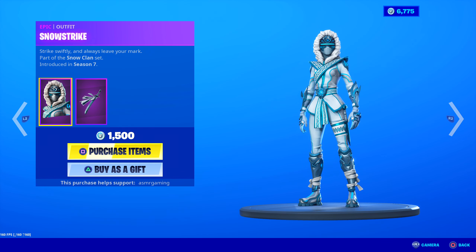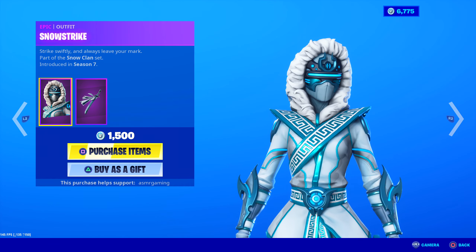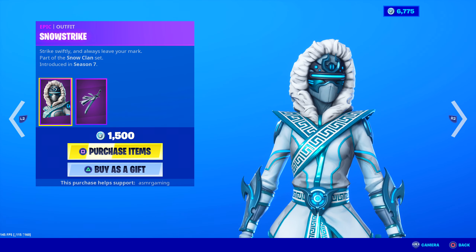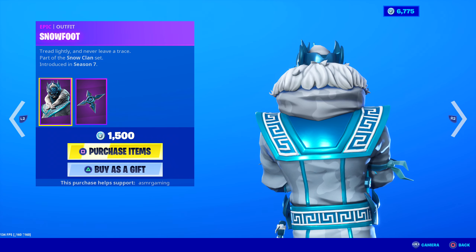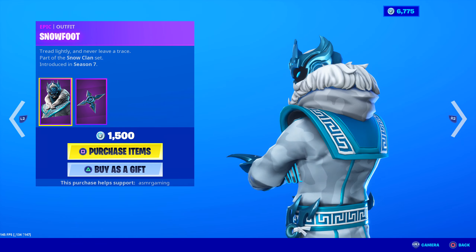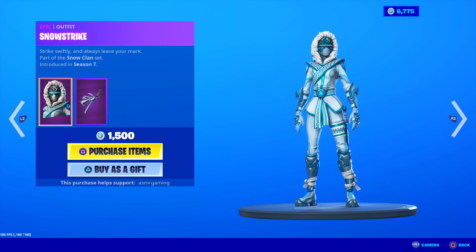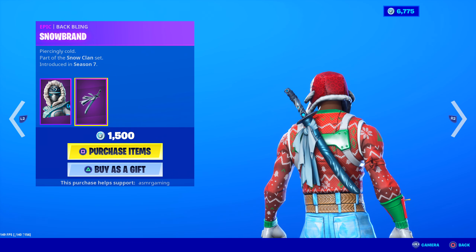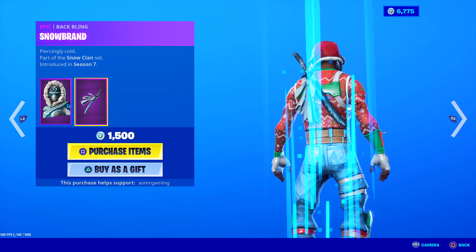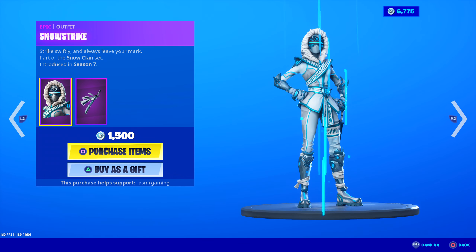Here is the Snow Strike - she appears every once in a while on the item shop, so she's back. Strikes swiftly and always leave your mark, part of the Snow Clan set. Very nice. These skins are like really cool - very white, and then there's like this aquamarine, kind of blue-green color going around in designs. Really nice, like gives it a cool look - a nice, light, glowing blue color. This is the Snow Brand back bling - piercingly cold. His is okay, but hers is much better. Look at that - it's like a ninja sword, snow sword. Very awesome.